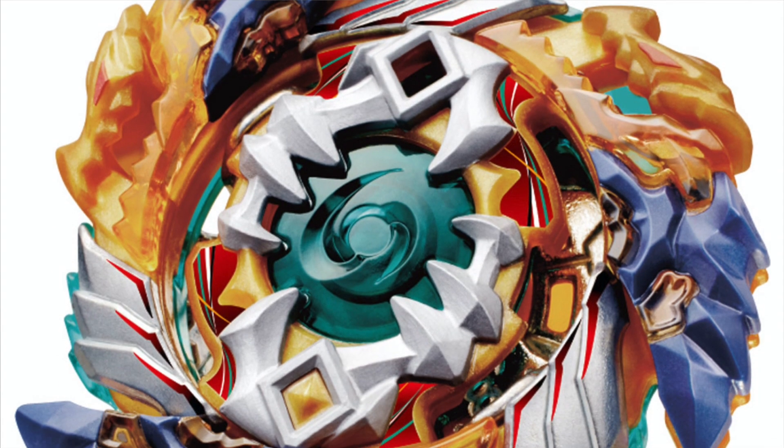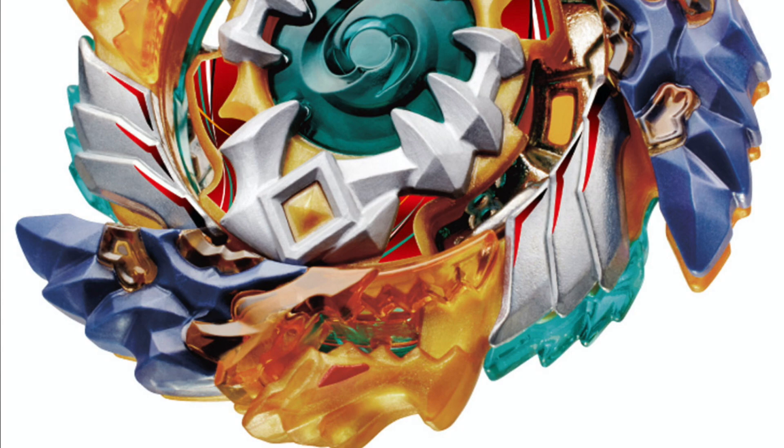Next up we have Geist Fafnir. Geist was an evolution of sorts — it hit the nail on the head in some points but not in others. Being Cho-Z, it had metal, but not that much, which was super underwhelming. It did still have rubber, which is good, but it had another gimmick this time — spring-loaded heads, which were pretty interesting. Then Nothing was upgraded to Absorb, which I had no problem with.